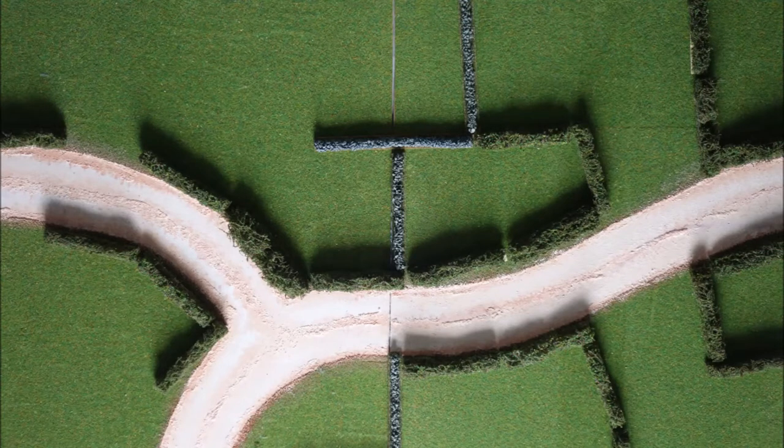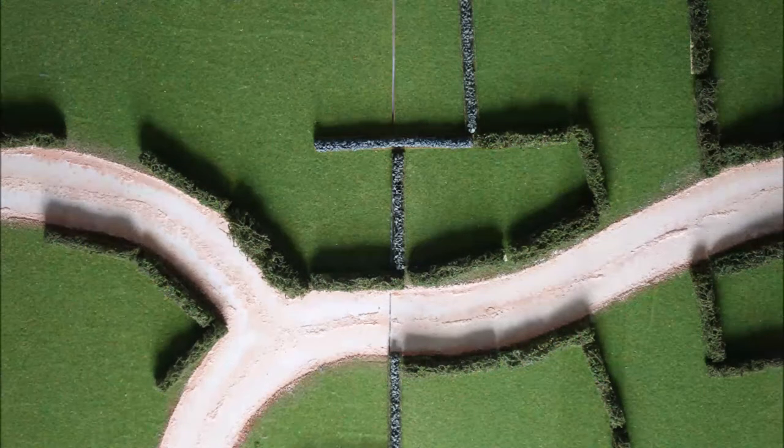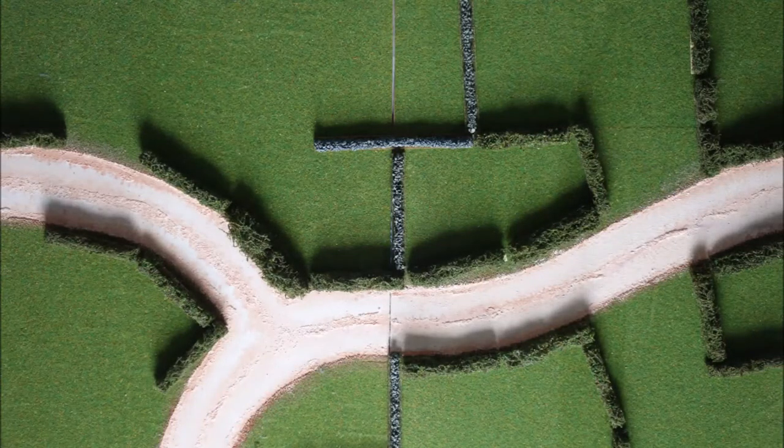The Germans are going to come on from the left, up the upper road on the left, and their objective is to get off the board on the right. The British patrol is coming on from the right with an objective to destroy the German trucks. Because the board is so small and trucks move at potentially 8d6 on the road, what I've done is to say that all moves are half of whatever I throw.